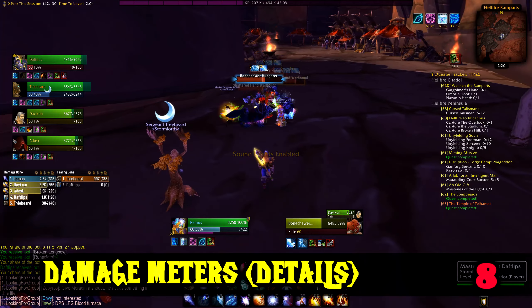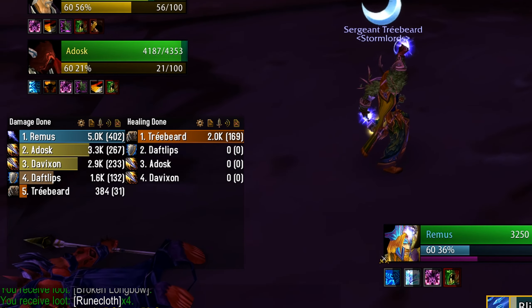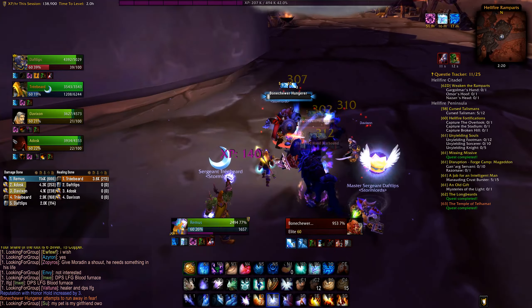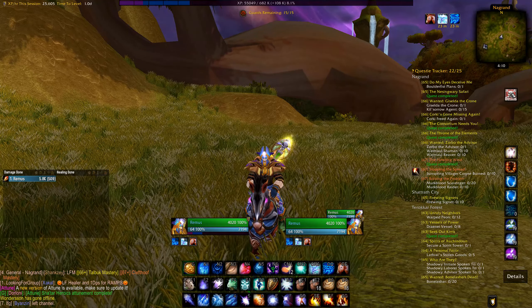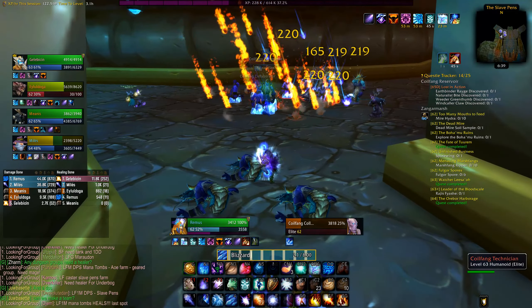To see how you are performing at DPS in your group — because you are abusing AOE and taking aggro away from the tank and possibly dying — get Details! It's the Recount of the future. I usually turn it on just during group content with a macro using slash Details toggle, and I have two frames set up: one for DPS and one for healing, so I know who's to blame if you wipe.